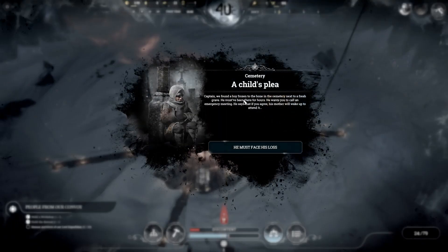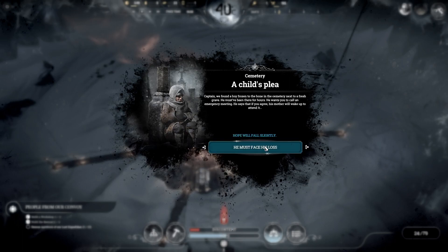A child's plea. Captain, we found a boy frozen to the bone in the cemetery next to a fresh grave. He must have been there for hours. He wants you to call an emergency meeting. But he's dead. What? Oh, that's weird. Anyway, fine.